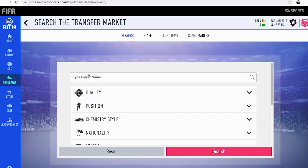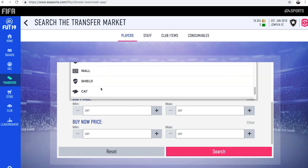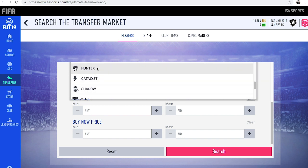So the first thing you want to do for this method is put the chemistry style to Hunter. You want to just scroll down and find it, just like so. There's the Hunter Chem style.